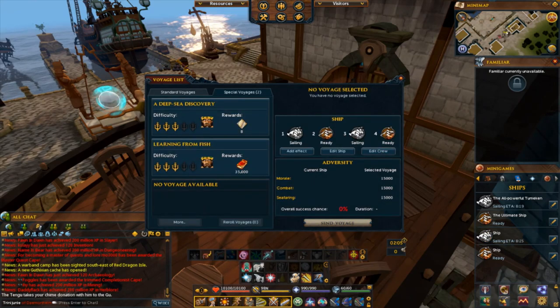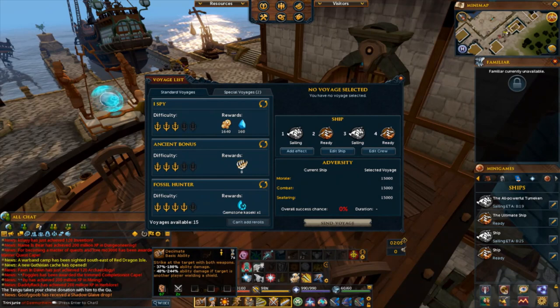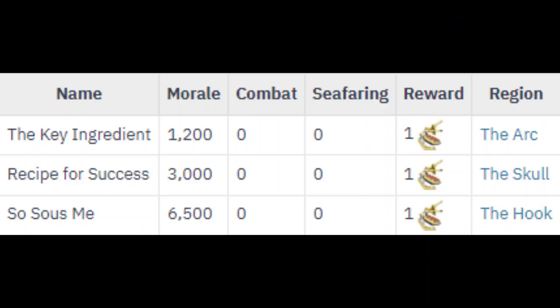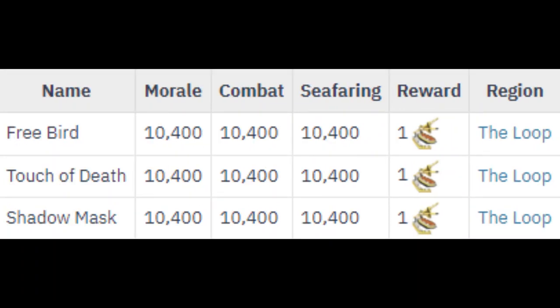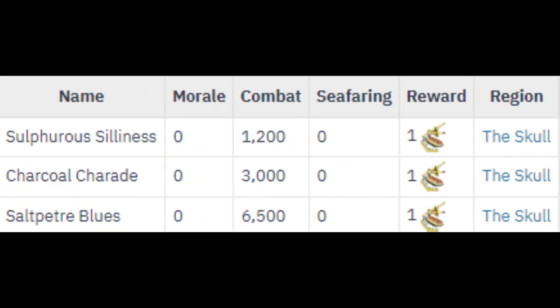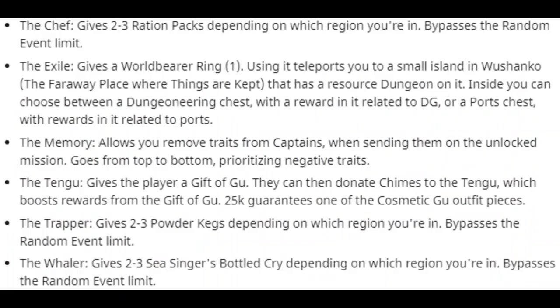And that's really all you need to do for clue voyages — to get them precisely almost all the time. Always remember that certain adventurers are always unlocked at certain points and locations. On screen you'll see what voyages and locations you need for the Chef, the Exile, the Memory, the Tengu, the Trapper, and the Wailer, and you can see how far you have to travel into ports to get these certain types of clues. On screen are all the rewards that are possible when you complete all of those clues.